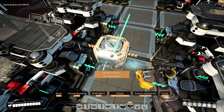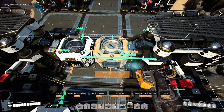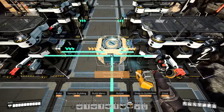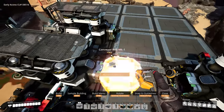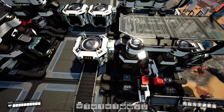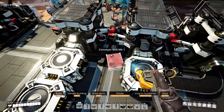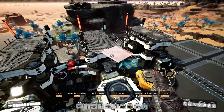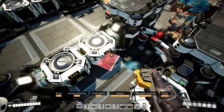Our output is going to be 90 steel beams, so each side is going to be producing 45 — we can just use Mark 1 belts for all of this.